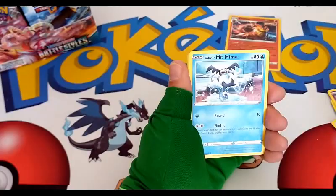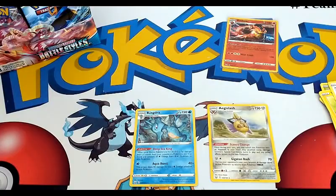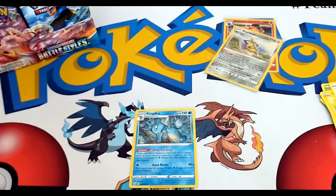Scatterbug, Camper, Lickitung, reverse rare Aegislash, and a holographic Kingdra. Two packs in and I already got two reverse rares and a holo rare — doing good.